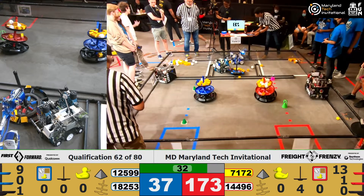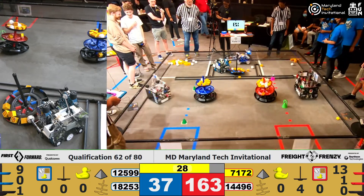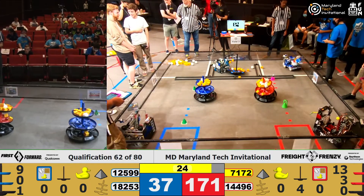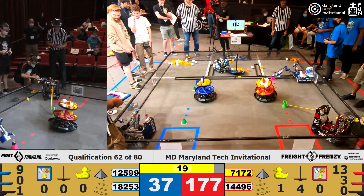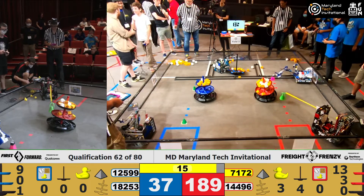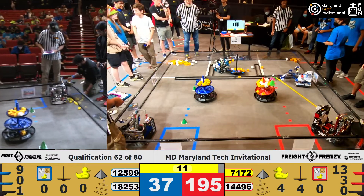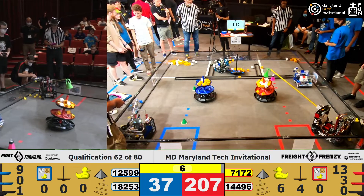It looks like Overcharge is stuck on the PVC piping again a little bit. They've got to make sure to get off that as we're entering the endgame. They're no longer concerned about getting cargo — they're going right over to the Ducks, turning those carousels, getting those Ducks knocked off. Red Alliance as well doing the same. Red Alliance also aiming to get their team marker up and running on top of that cap, hoping it'll happen with only 10 seconds left in the game. It's a little slow, but they need to move just a little bit faster if they're able to get that cap going.